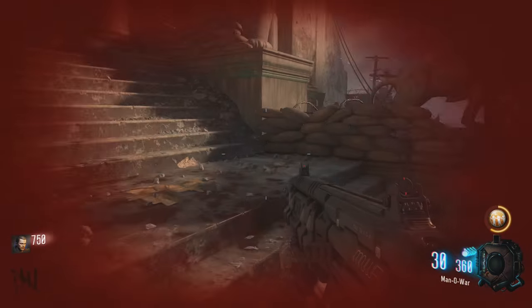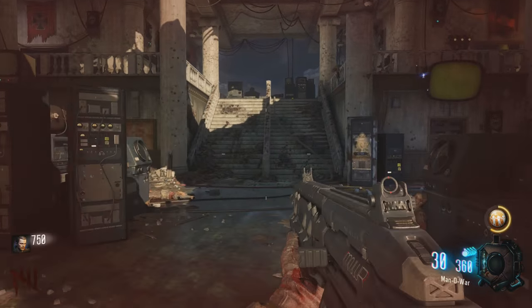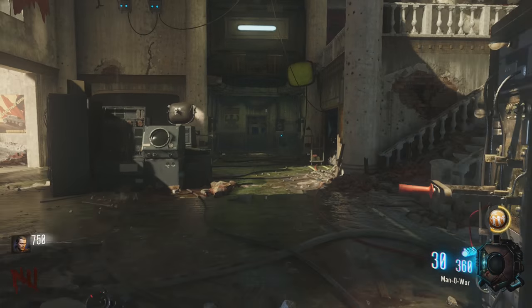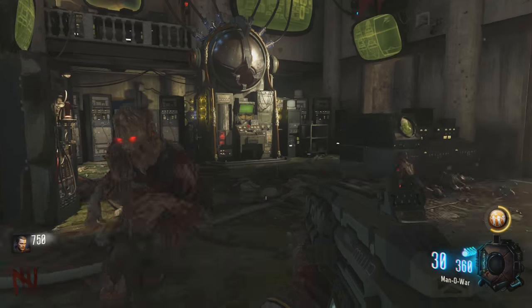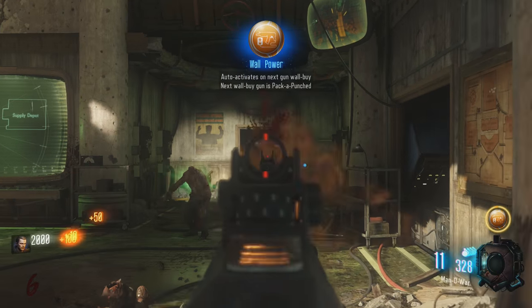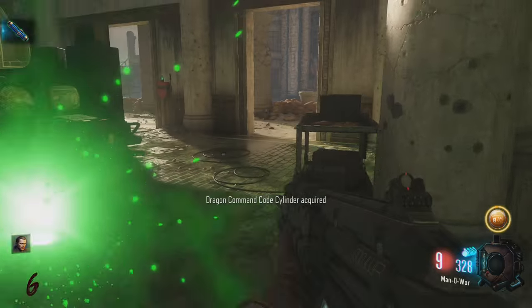Let's go ahead and get into the first step. The first step is to make your way into the Dragon Command Center and turn on the power. Super easy to do. All you need to do is just make your way to this building, flip on the power, and the zombies will start dropping these things called code cylinders. There are three different code cylinders and three different locations to put them into.